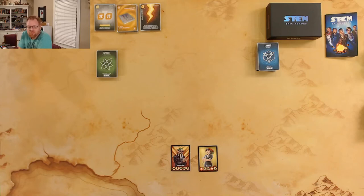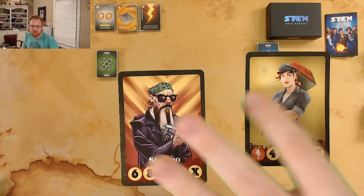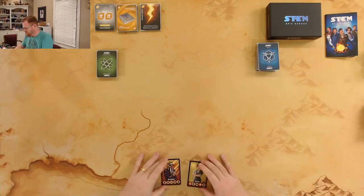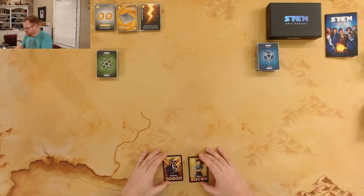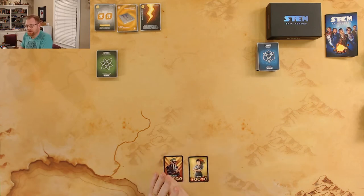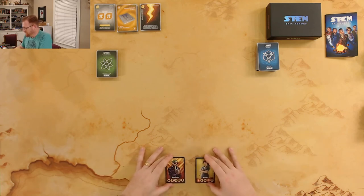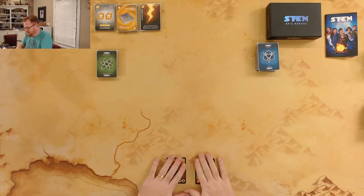Hey there, this is Red and it's time for another episode of Red Plays. Today we're playing STEM Epic Heroes. We're going to have a face-off between Stefano and Jesse. STEM Epic Heroes is a battle between two players — it ends when somebody gets all five pieces of the scientific method, and then the person with the most points at the end wins.